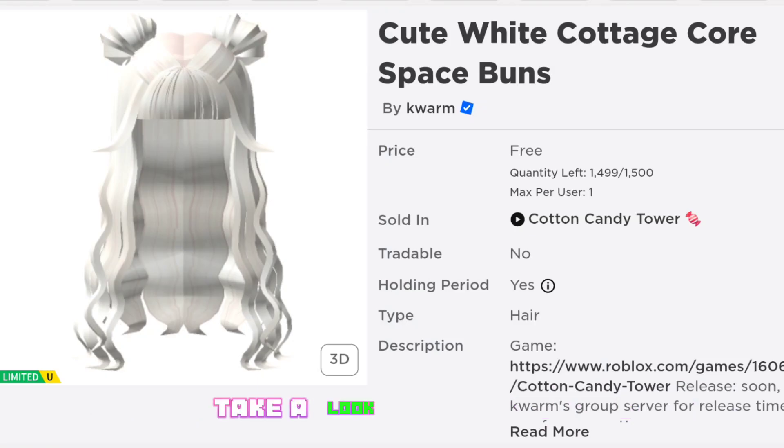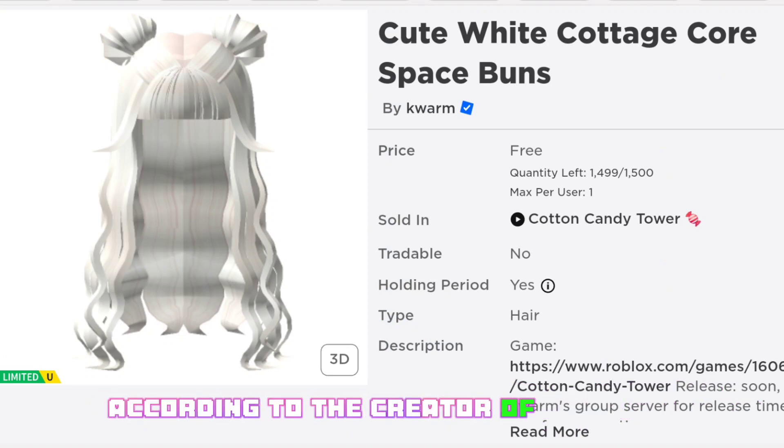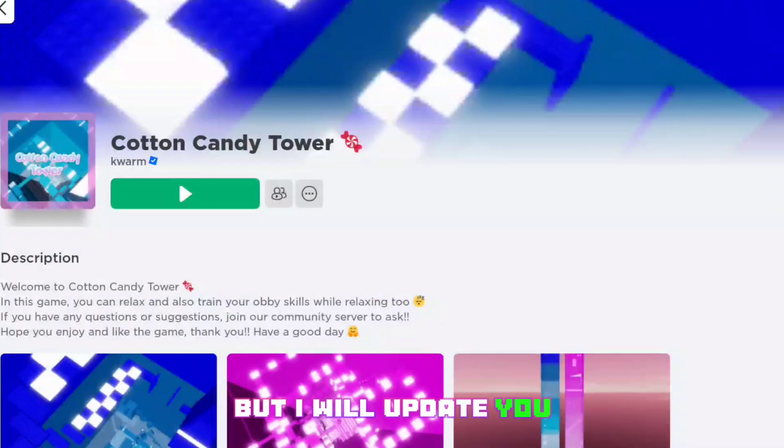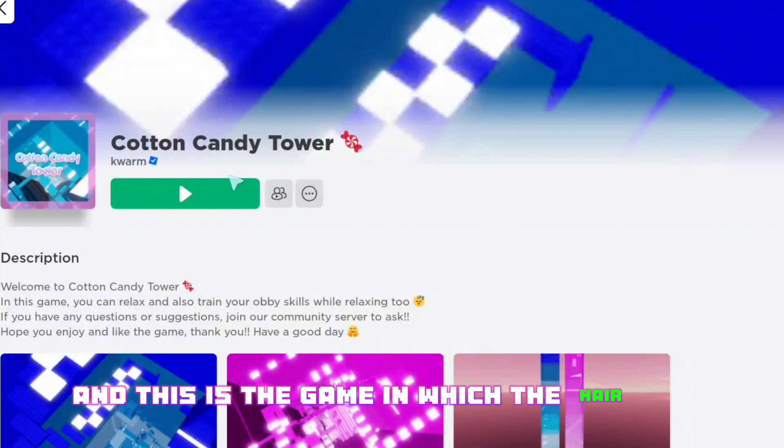Take a look at this hair — it's free and it is called Cute White Cottage Core Space Buns. According to the creator of this hair, it will be coming out in about two days. I don't know the exact time for this, but I will update you.